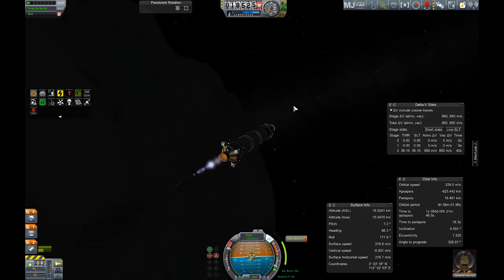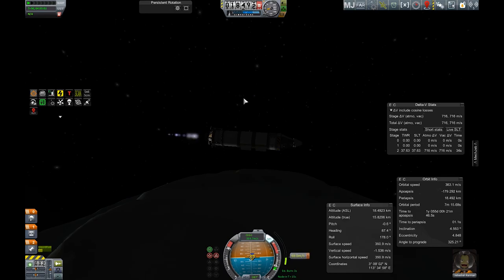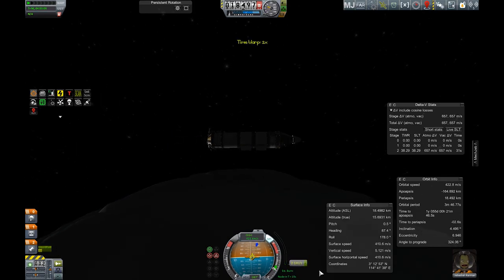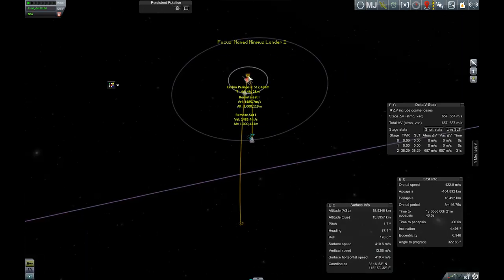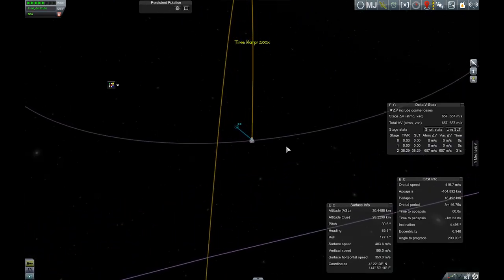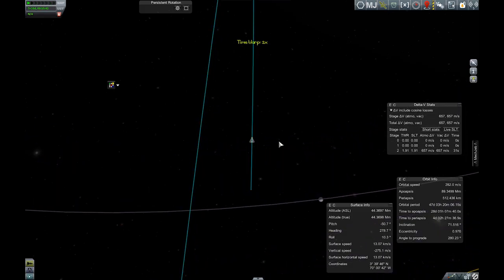We need to execute our maneuver node — just a little burn of a few hundred meters of delta-V. It's not gonna use up all of our fuel, which is good, so we can slow down once we reach Kerbin again. Then we're time warping to get out of Minmus' sphere of influence.